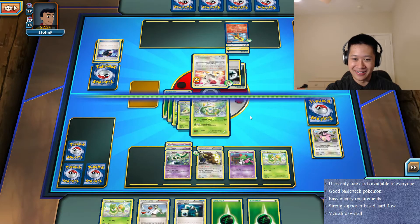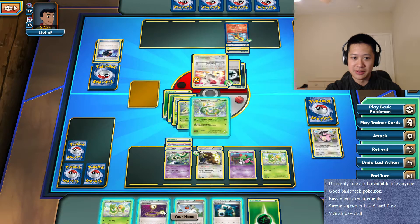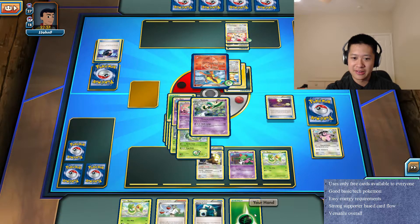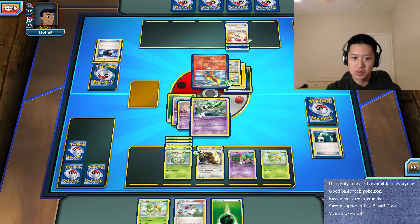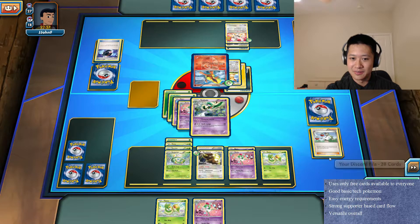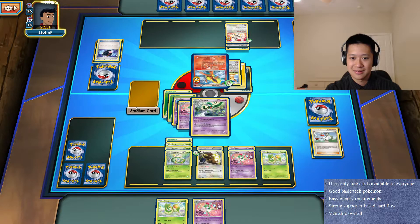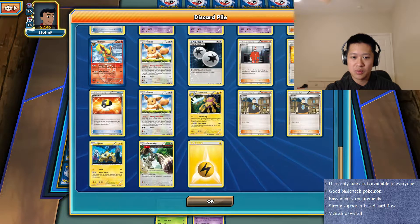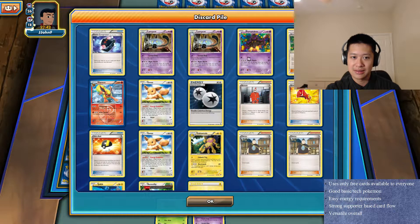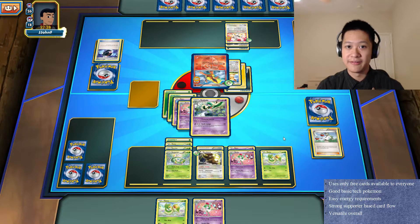On second thought, let's just send out Serperior. Put another energy on - actually, I'll just use Double Colorless. Let's play Escape Rope to bring out that evil Flareon, then use an Energy Switch to move one of the energies. We're gonna use Powerful Storm for 60 - that's okay. Now, does he have enough to hit me? One, two, three, four, five, six, seven, eight, nine - nine plus twenty, he cannot one-shot. He needs three more Pokemon to discard. Hopefully my Serperior will be able to fight if necessary.